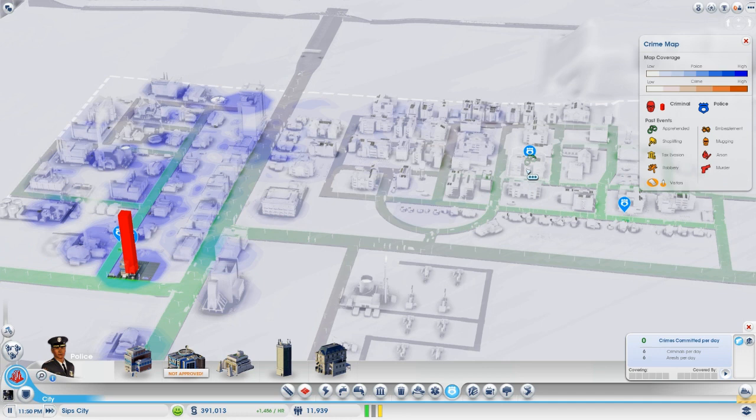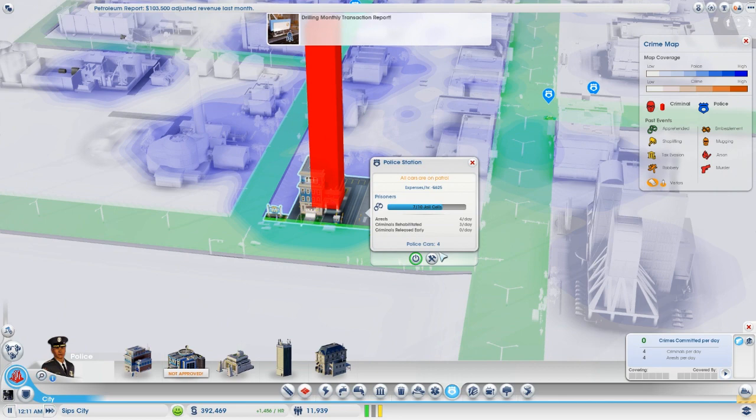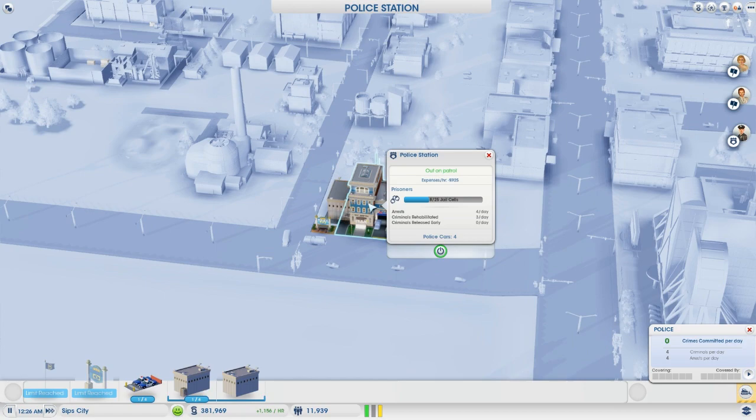How are we doing crime-wise? We've got seven criminals out of capacity for ten. We should probably add some more space because we want to make sure these guys are getting rehabilitated. 15,000 bucks, 15 jail cells, $300 an hour — probably totally worth it. Look at that — now 25 jail cells and only eight people in them. We've got enough money to sustain that.